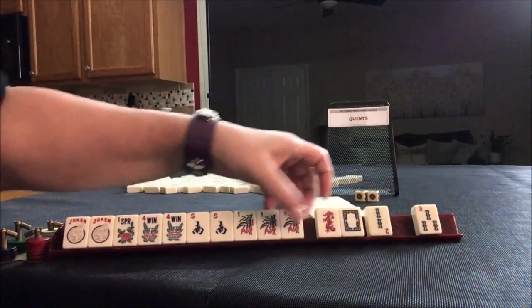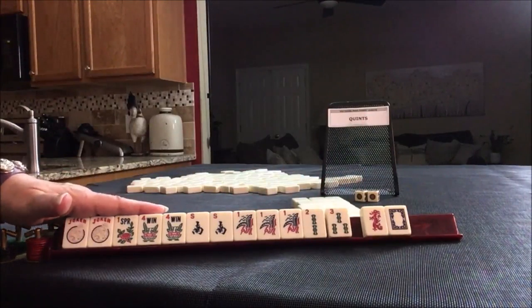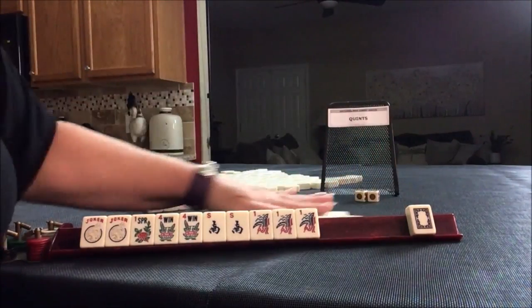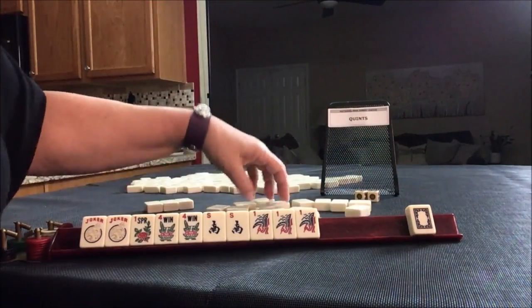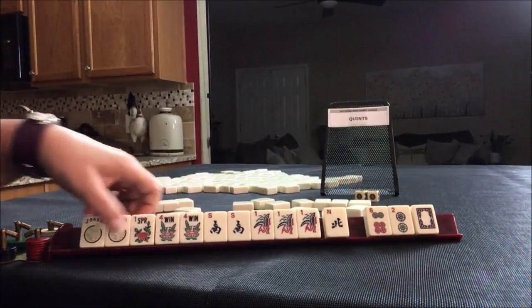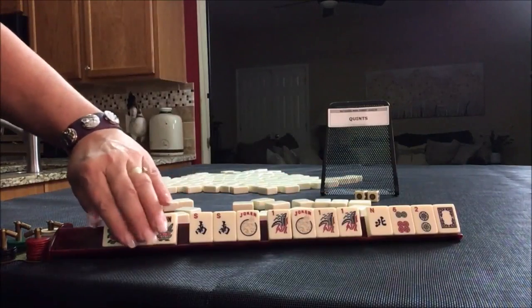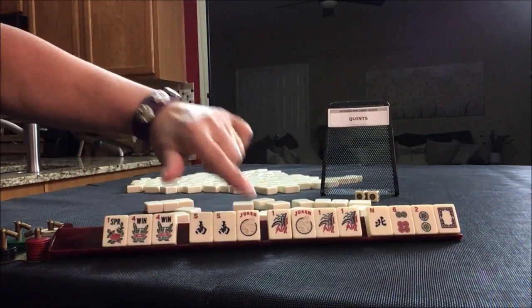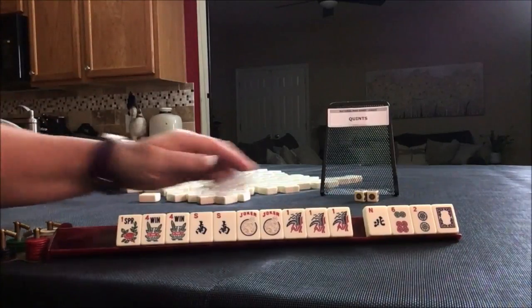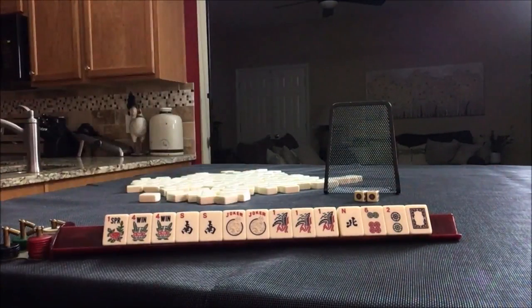We got a one — look at that — and a two, three. One, two, three. We need to leverage these flowers. Let's pass three. North — I would hold it, but we could quint, quint, Kong. We need a south or a joker to quint the south. I think that went pretty well — it was looking a bit bleak there for a while. Four discards for a quint — we made it. That could even be a winner.